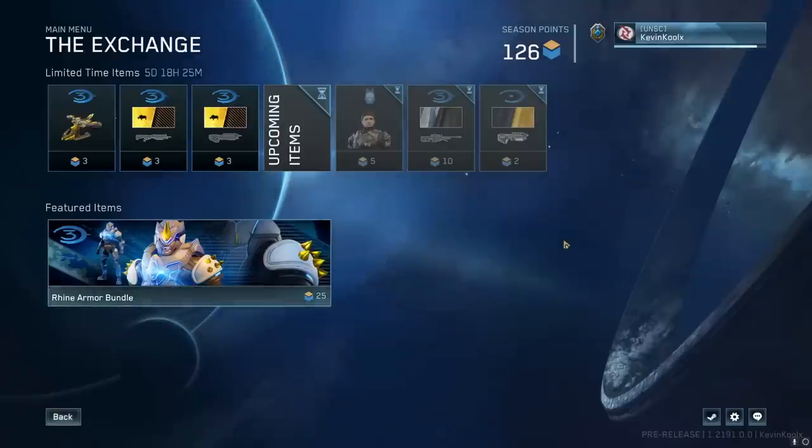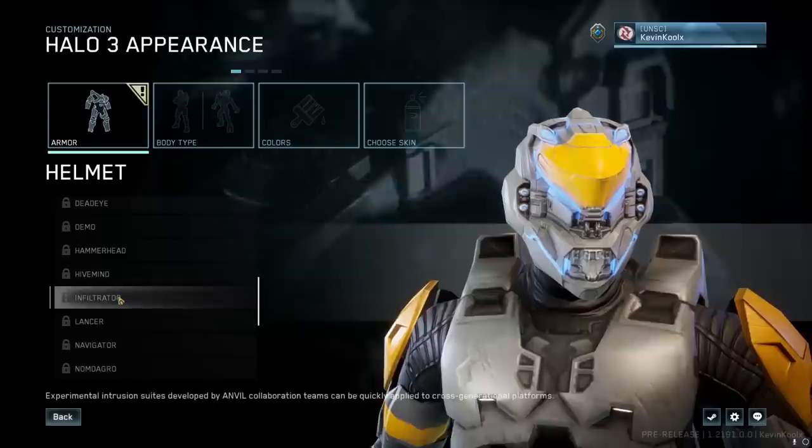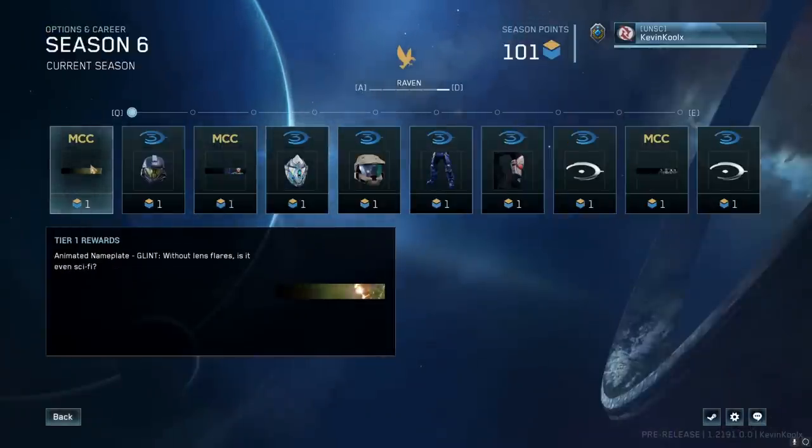An update to the MCC Season 6 flight has just been released, bringing in the MCC Seasonal Point Exchange Store, more armors to check out, as well as the Season 6 Pass. Let's check out all the content — stay tuned throughout the whole video to understand all the details.